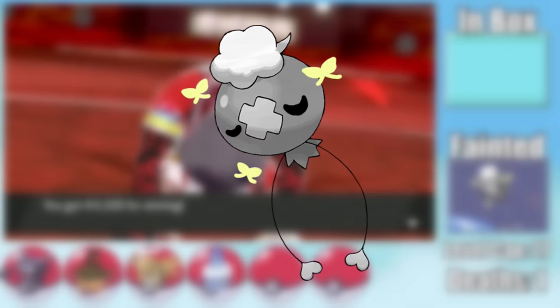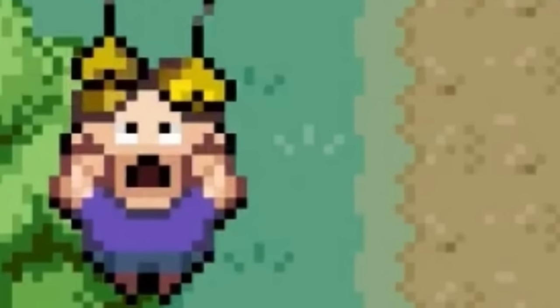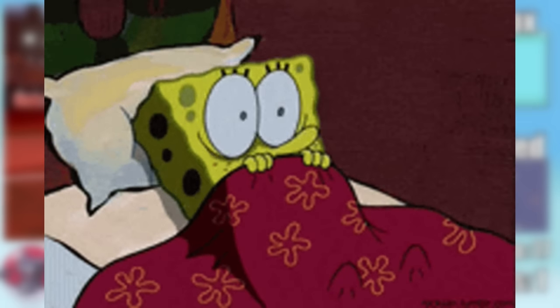Monaco then steps into the spotlight, taking out the Scorch with a Shadow Sneak, giving us the third Gym Badge — but at a steep cost. Losing Drifloon this early is a huge deal. Losing my premier Baton Passer makes me feel a bit less safe going forward.